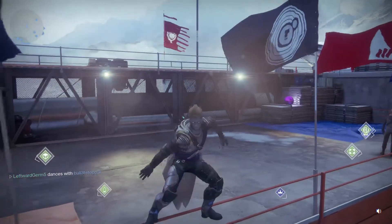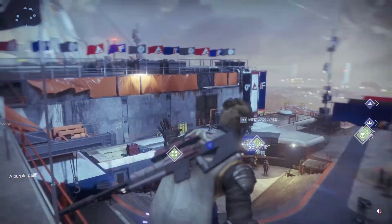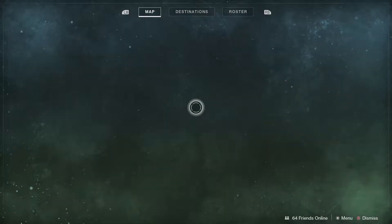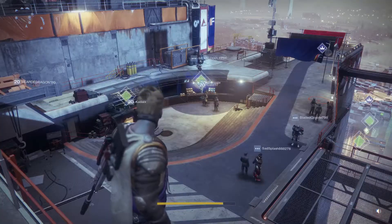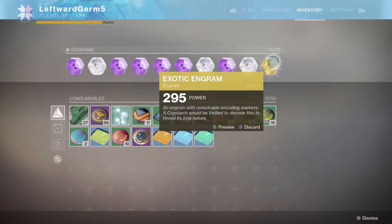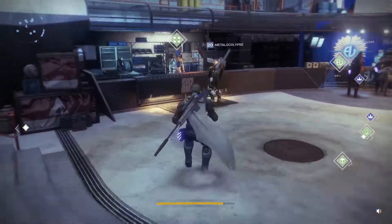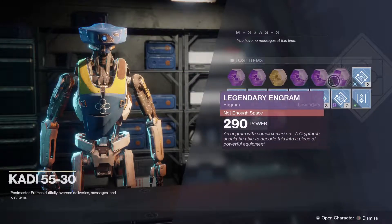Hey, what's going on guys, it's Dragonite here and today we are going to be doing another huge loot opening. I've done every single quest for this week and completed the Nightfall, the raid, and everything. On top of that I did complete a side quest to get an exotic weapon. Today we're opening all these amazing engrams - I have three bright engrams and two exotic engrams, one in my inventory and one in my postmaster.